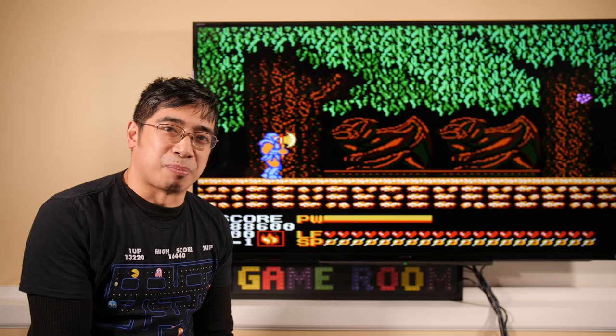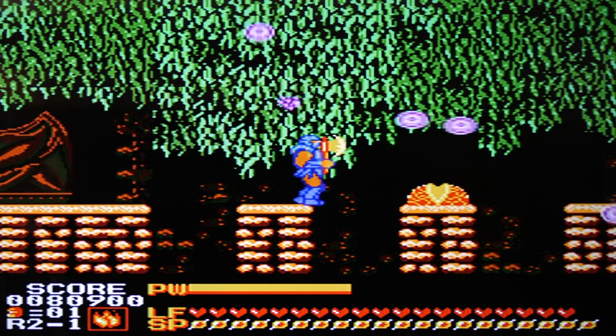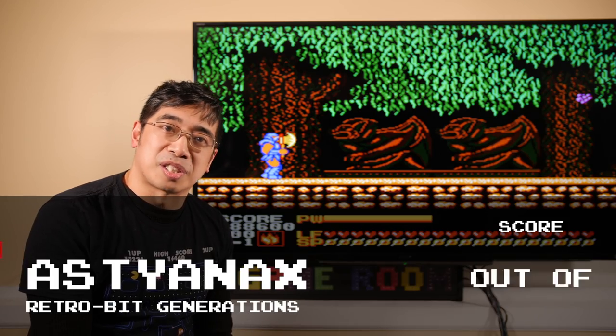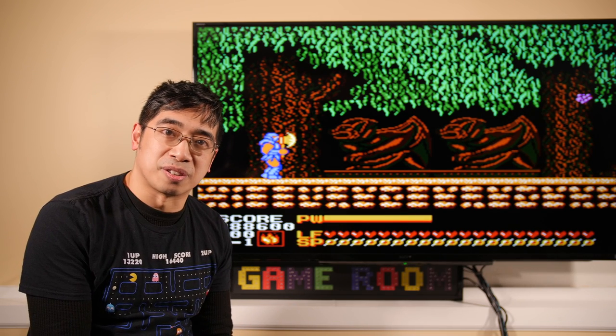So the storyline's a bit campy, and the platforming can get repetitive, but the music is good. The graphics are excellent for its time. And the challenge — oh jeez, this one is a bit of a wondrous one. Astyanax for Retro-Bit Generations gets a 6 out of 10 on my scale. I enjoyed playing this platformer, and I hope you do too, the next time you play the Retro-Bit Generations.